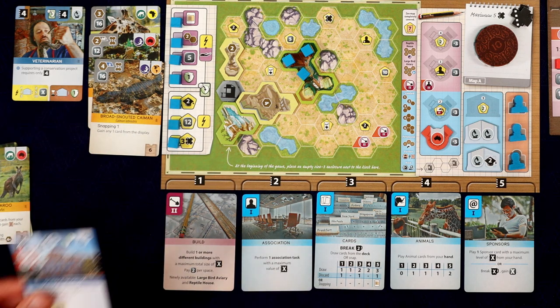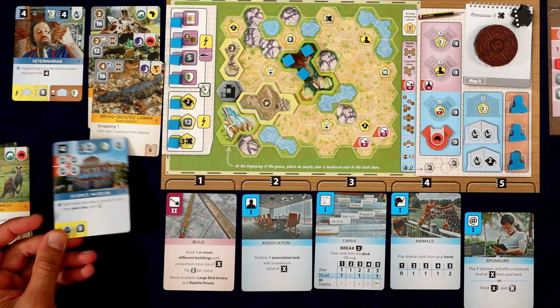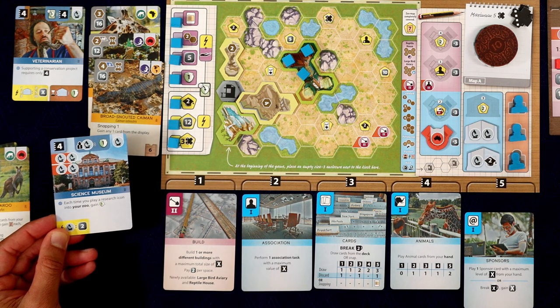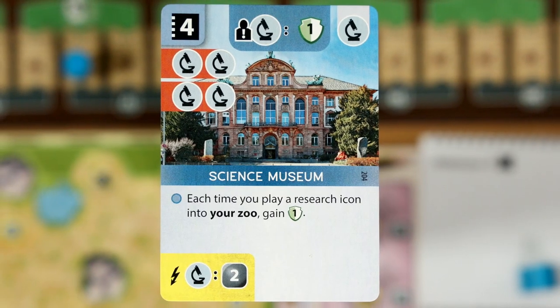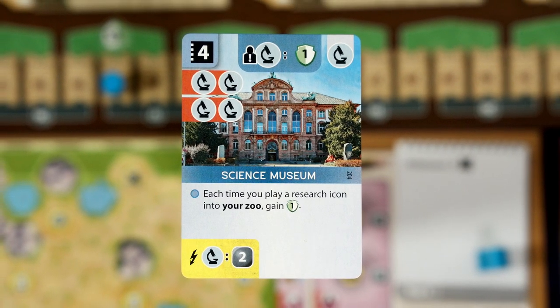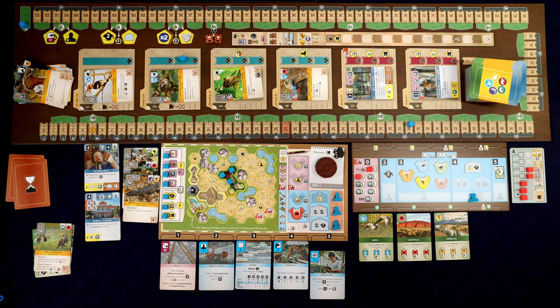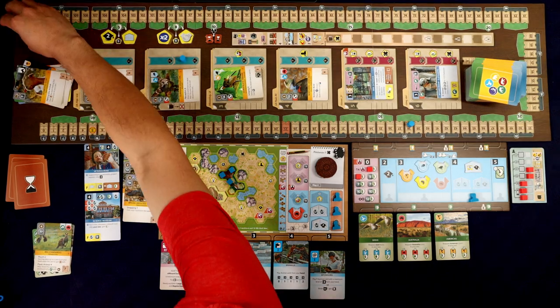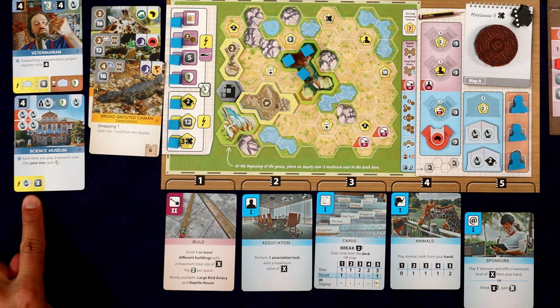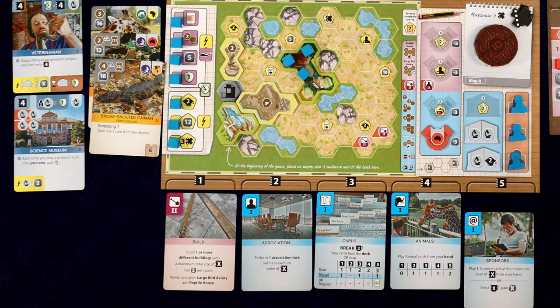Maybe we should use our sponsor now. Let's activate our sponsor so we can play this science museum. We now have three, four science, which is the prerequisite to play that, and we're in the five slot, so that's going to work. This says each time you play a research icon into your zoo, you gain a conservation point. The card itself - that research symbol right there - counts for this ability, so we are going to get one conservation point, our first conservation point. And then also immediately we're going to get two money for every research icon in our zoo - right now that is one, two, three, four, five. We get 10 bucks.